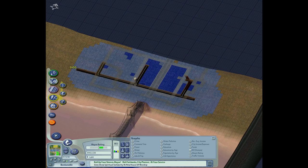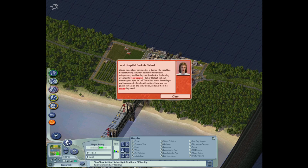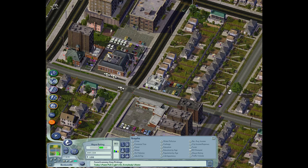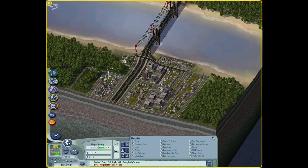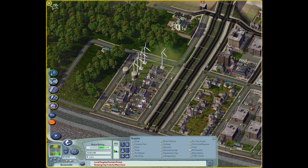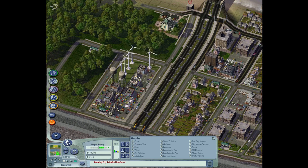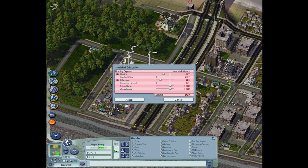Might as well give them some water while I'm at it, but it's not on our priority list. Fast forward and we'll see all of the industry rise. Looks like people are getting very, very sick and need more funding — about double. The power plant's gonna explode — those poor wind turbines are going way too fast for their own good, because that's totally how wind power works. I just raised the health budget.